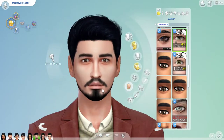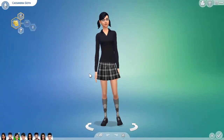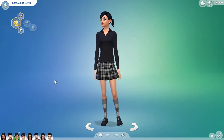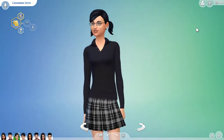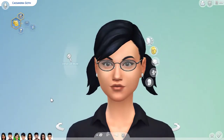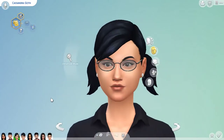We have the upgraded Mortimer, and now we're going to go over to Cassandra. This is Cassandra's base game look — she's wearing pretty much all black. I'll do a spin around and zoom in on her up close.